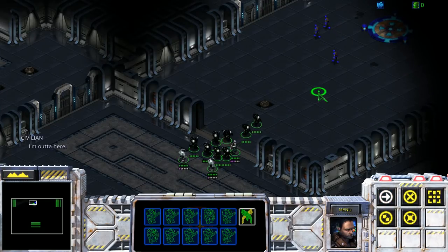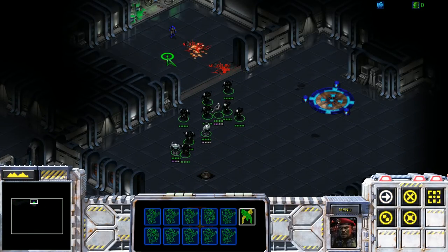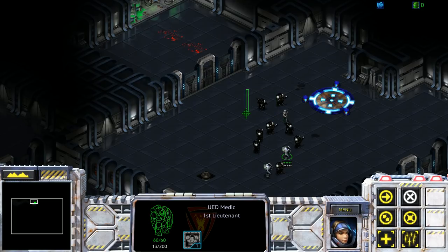I probably shouldn't kill these people because they all become allies later, I think, right? Yeah, if these ladies had Caduceus, that would be cool because it increases their energy regen when it's below 25. Is it 25% or just 25? I'm not sure.